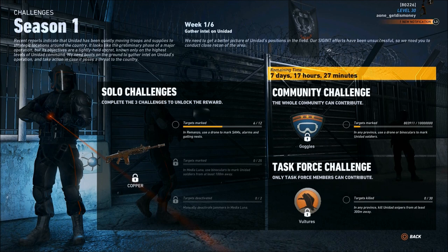For that next challenge, you're going to have to mark 25 Unidad soldiers from at least 100 meters away using binoculars in the Media Luna province. Once you complete that, the third challenge will unlock, and for that third challenge you're going to have to manually deactivate two drone jammers in the Media Luna province. Once you complete those three solo challenges, you're going to get the copper weapon skin.